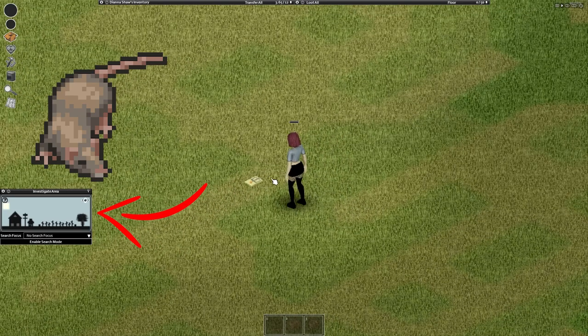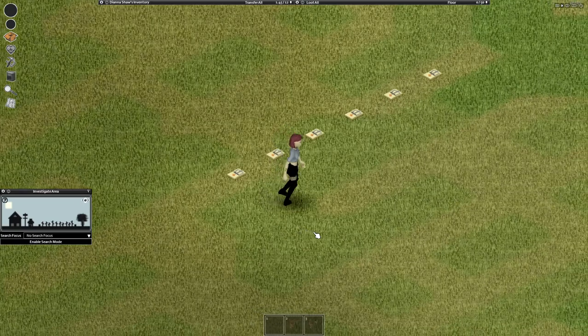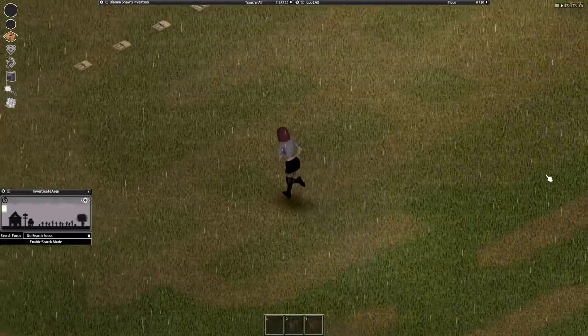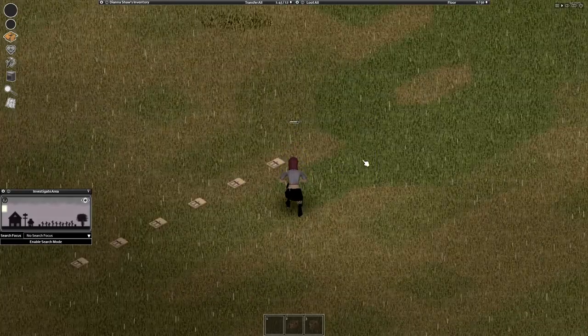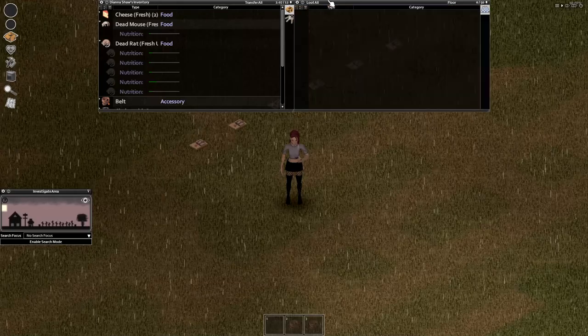You need mouse traps again for rats, and the bait requirements are the same as for mice. After you put your baits, go far away and wait for a day. When you return, hopefully you should have some rats waiting for you. As you can see, we got more rats than mice since rats are more common in farmlands.